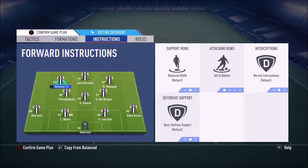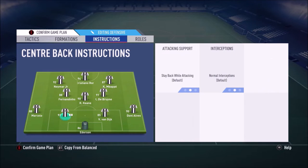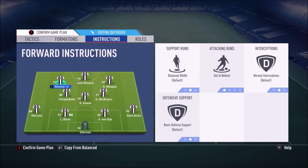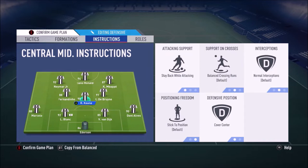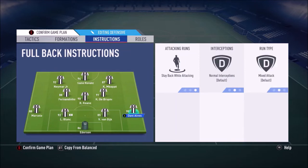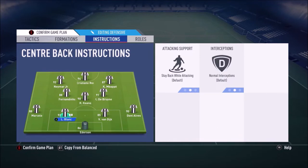Your attacking midfielder in this role is getting forward and helping out the attack. On his left forward he has getting behind, and on his right forward he has getting behind as well. On the striker he has getting behind and stay forward. I'm not actually sure though — I think these player instructions might be mine. What I think I did was take the player instructions from my 4-3-2-1 formation review video, because Fuji didn't show any player instructions for this formation — he showed the tactics but not the player instructions. So take the player instructions with a pinch of salt.